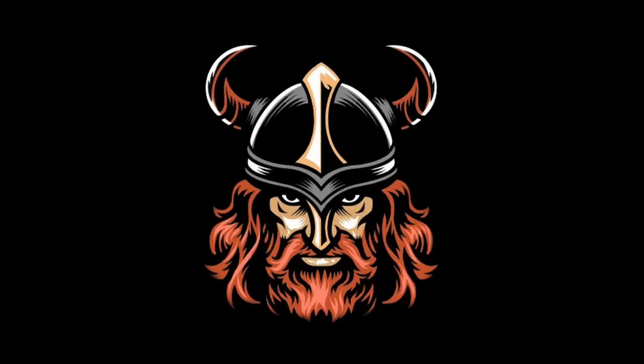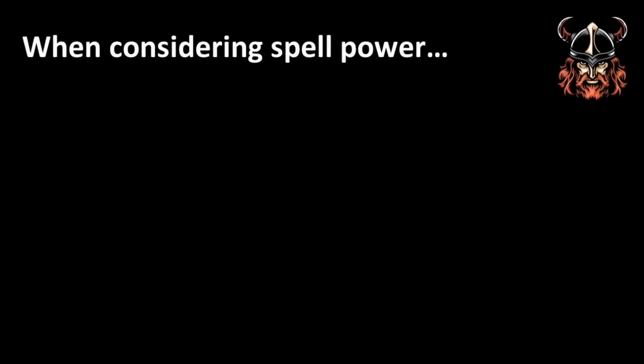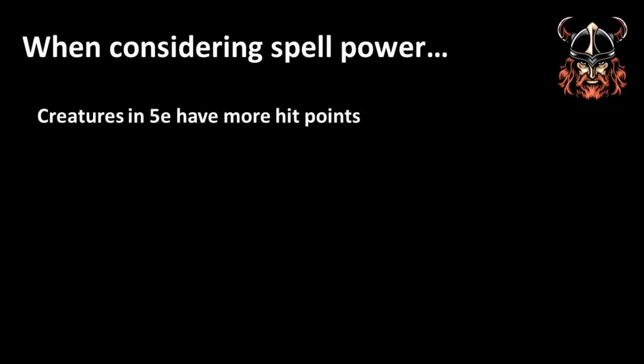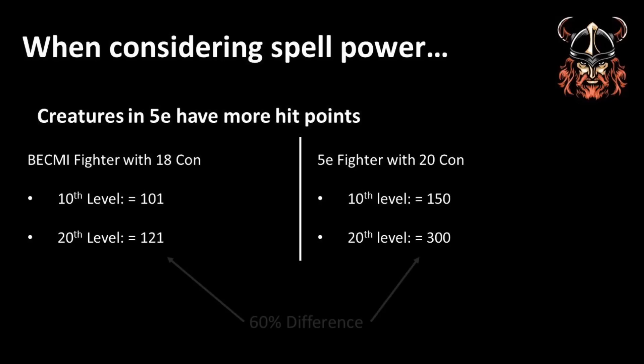There is also one more difference between Bekmi and 5th edition that needs to be acknowledged when considering the power of these spells. In 5th edition, you have a lot more hit points than in Bekmi. A 10th level fighter in Bekmi would have a maximum of 101 hit points, whilst in 5e this would be 150. A 20th level fighter in Bekmi could have 121 hit points, but in 5e they might have 300 — almost 60% more hit points. Although this video won't apply the mathematical balancing of this fact from spell to spell, I have at least brought this to your attention to consider as we move forward.